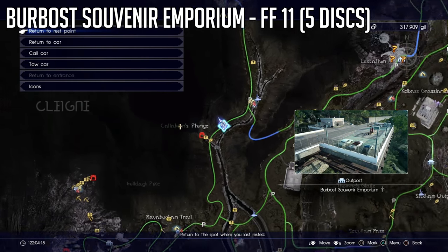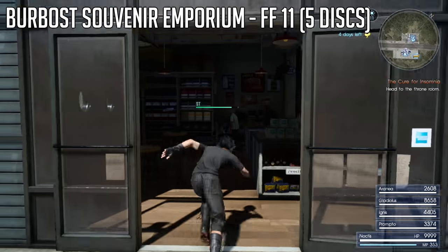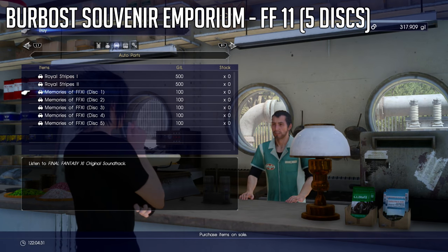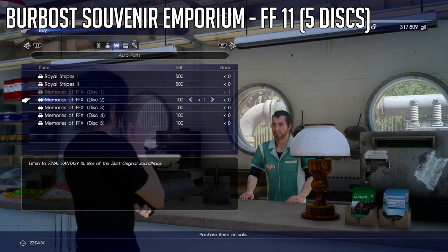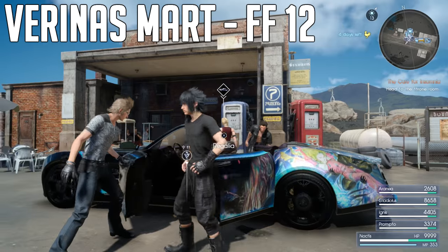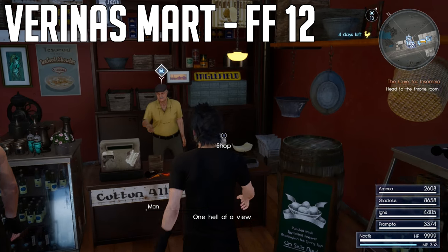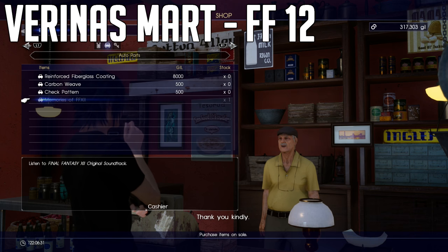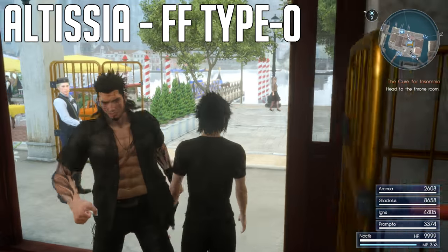For Final Fantasy 11, which has five discs, buy all five from the Meldacio Hunter HQ Souvenir Emporium. For Final Fantasy 12, go to Verinas Mart near Ravatogh. Finally, in Altissia, you can buy the soundtrack for Final Fantasy Type-0.